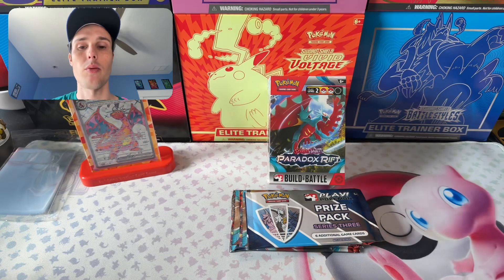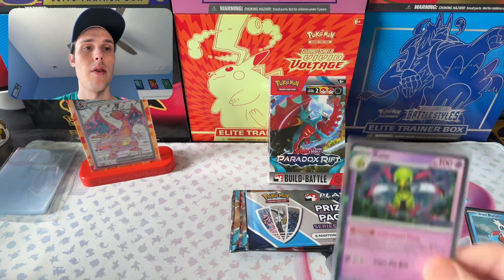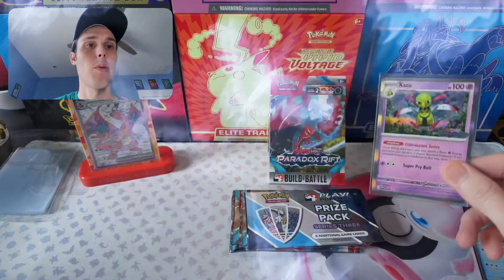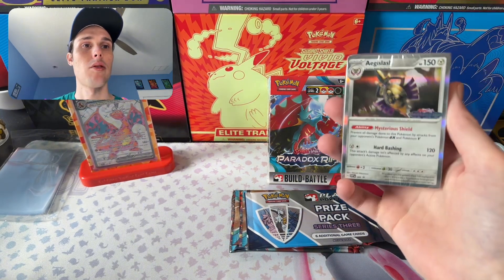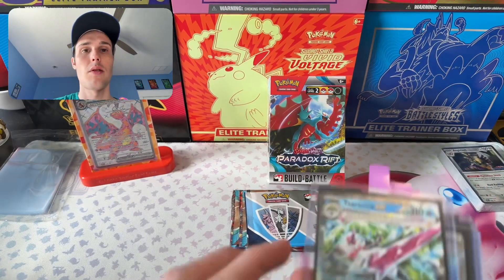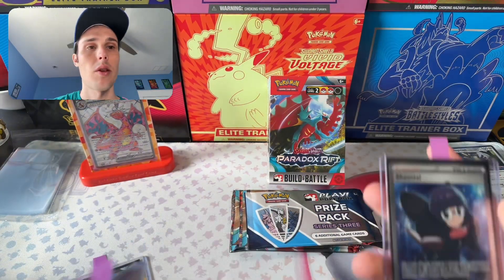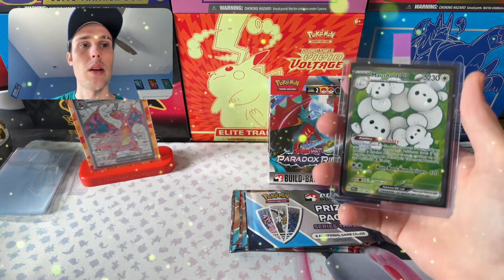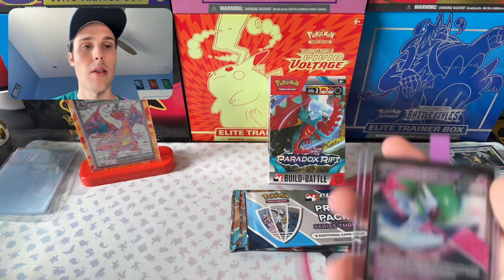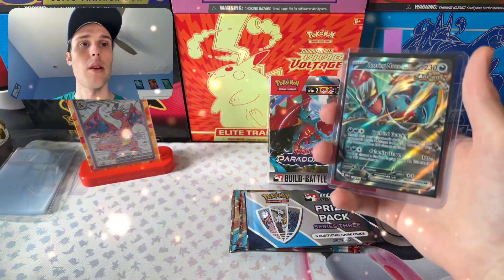What's up, Card Maniacs? We've got some more packs to open for Paradox Rift. I actually got all but one of the promos from the Build and Battle boxes — we got the Zatu, the Iron Bundle, and even the Aegislash. And these are the hits we were able to pull so far: we've got the Serena EX, the Chantel Ultra Rare Full Art, the Mousehold EX, the Iron Valiant EX Double Rare, and the Roaring Moon EX.